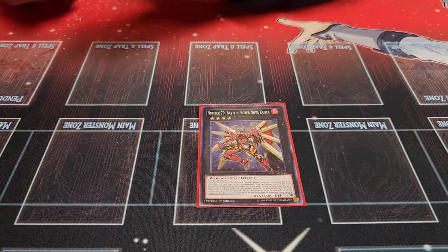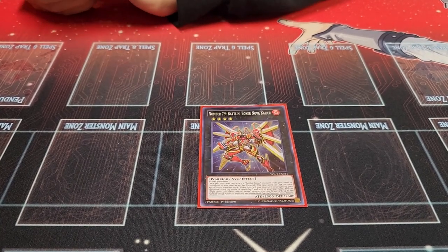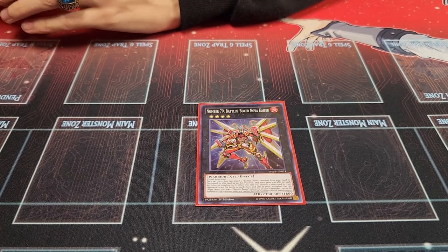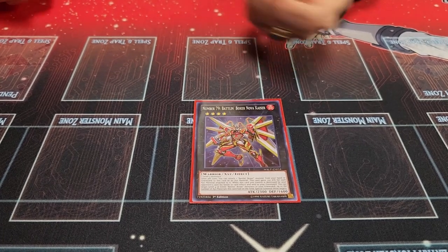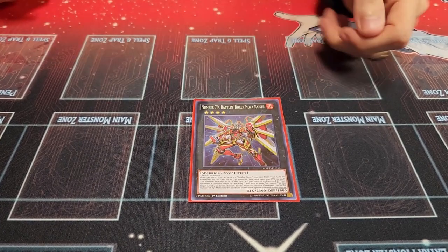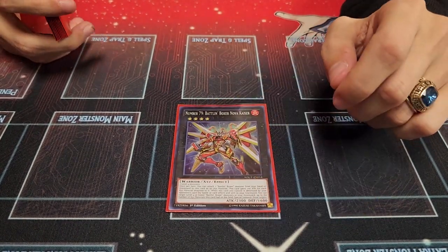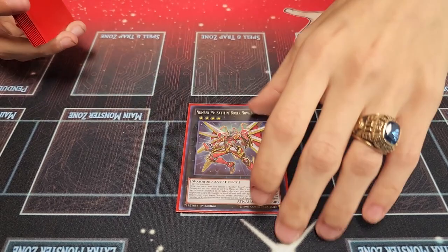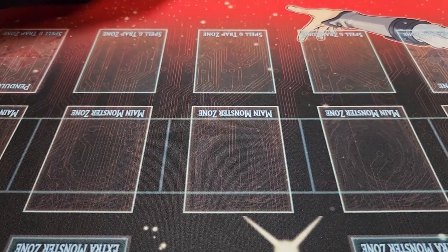Next, one copy of Number 79, Battlin' Boxer Novokaiser. He gains 100 attack per material under him, and can once per turn target a Battlin' Boxer in Grave and attach it as material. What's good about him is if he ever dies in battle by the opponent, he Special Summons all the materials underneath, triggering Uppercutters and all that. I wish it worked with the Counter-Trap, but unfortunately it says 'opponent's card effect' so you can't pop it with the Counter-Trap to trigger it that way.